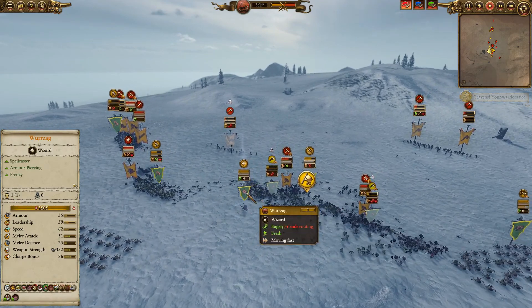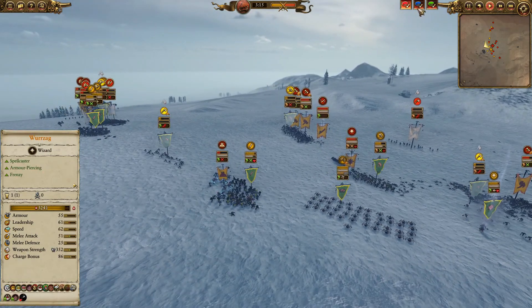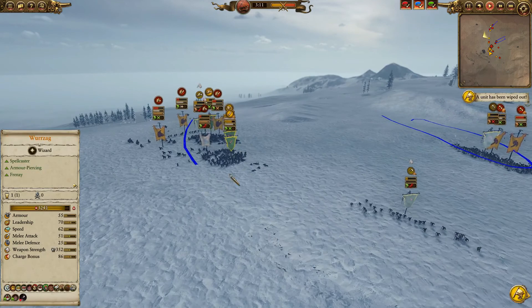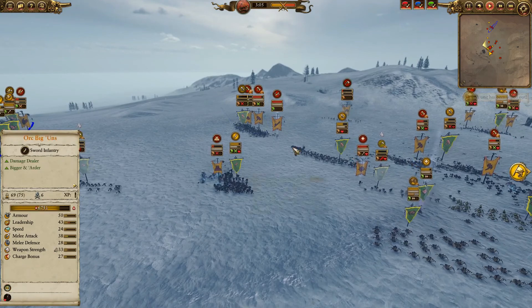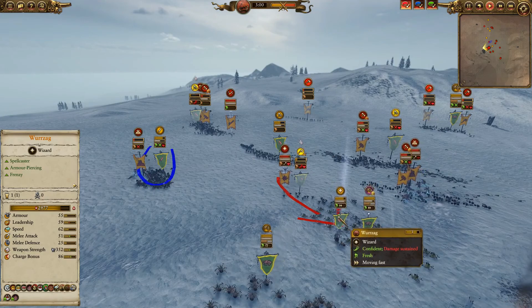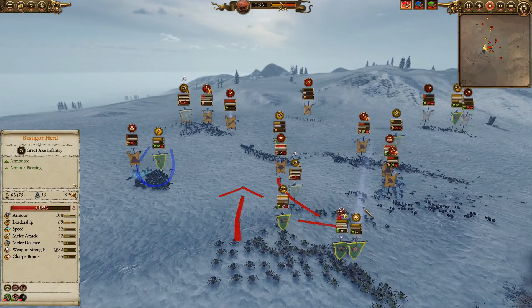I'm losing really badly out here — I think that's where he had fate of buna. I'm losing this front side, but I'm winning very easily up against the chaos spawn. This is one of the critical engagements I was expecting. He's bringing Morgor again to chase down Wurzag, and I can bring the forest goblin spider riders to get in front of him.